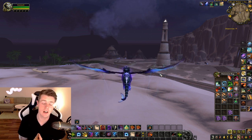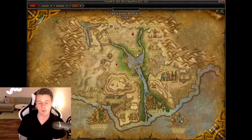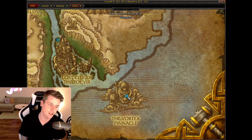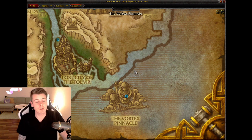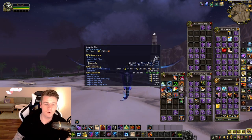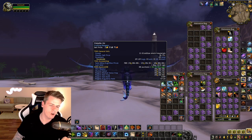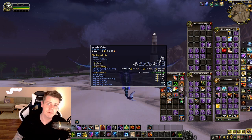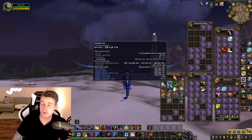Besides gathering, there's another material farm you have to mention for this zone — running the dungeon the Vortex Pinnacle. Kill every single mob up to the first boss and you'll get a ton of Volatile Air. It's the best solo farm for that material, and it tends to go for more gold than Volatile Fire and Water because it's way harder to farm. People farm Volatile Fire and Water in groups and get over a thousand an hour — that's impossible with Volatile Air.